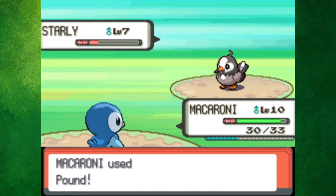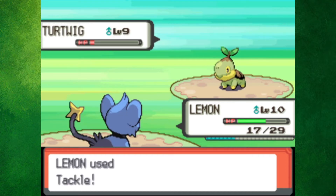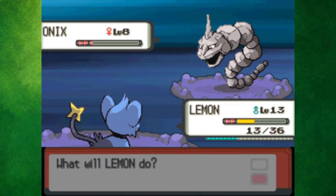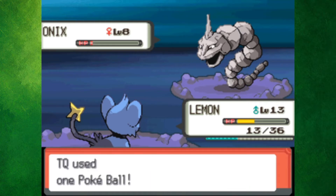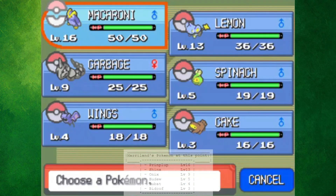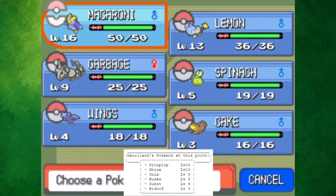The first battle with Berry but with an E was pretty simple. Macaroni easily killed his Starly, and Shinx tackled away against Turtwig until he went down. Over in the Oreburgh Mine, I had a very rough time catching an Onix. It was so annoying that I gave Onix the name Garbage, because he doesn't deserve to be in the food category like everyone else. Finally, once my team looked like Maryland's, I was ready for Rourke.